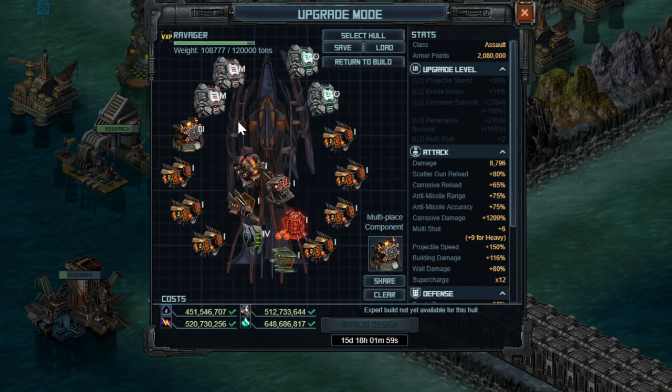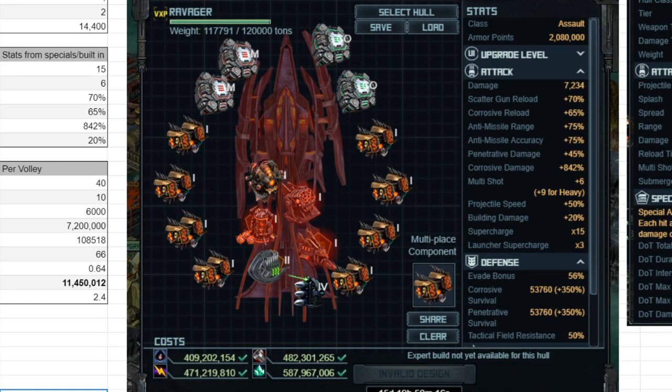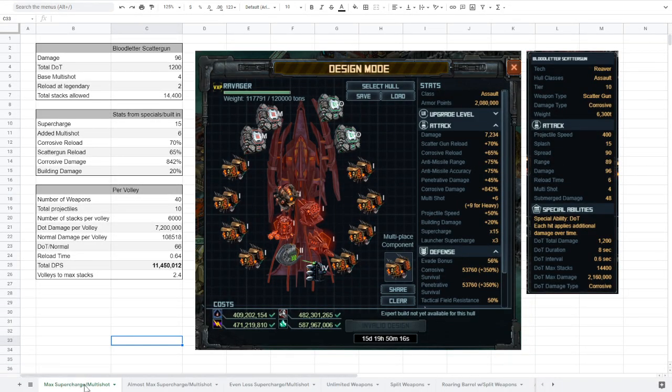Now I'm going to switch to showing you a spreadsheet with a whole lot of math. It might be a little bit complicated, but I'll explain things and it's not something you need to worry about too much. This spreadsheet has several different build types at the bottom where I've done the math for a few different builds, including the build you'll want to use if you want to auto these targets.